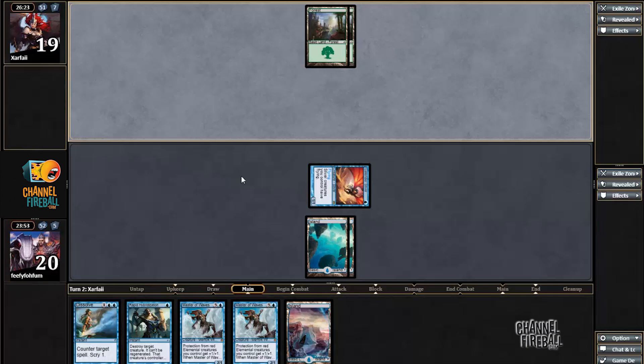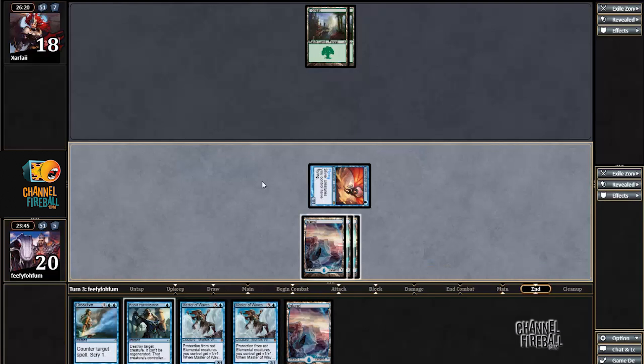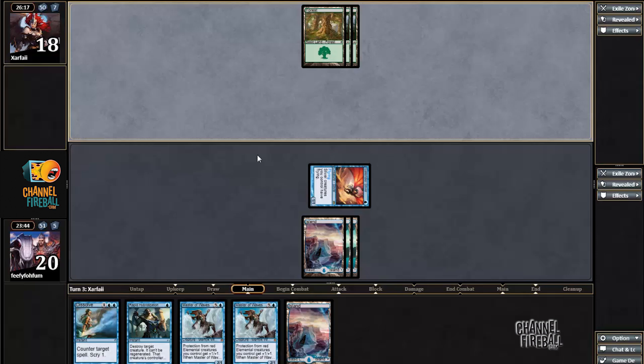Hopefully not. Alright, just looks like nothing, which I'm definitely a fan of. And because I have the Rapid Hybridization, I can afford to tap out for Master of Waves next turn with no fear of Polukranos.